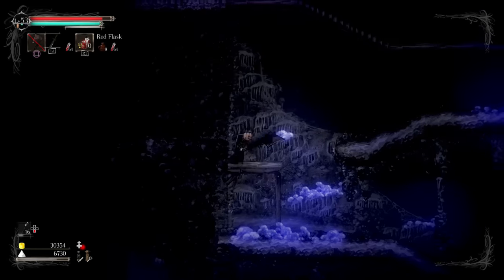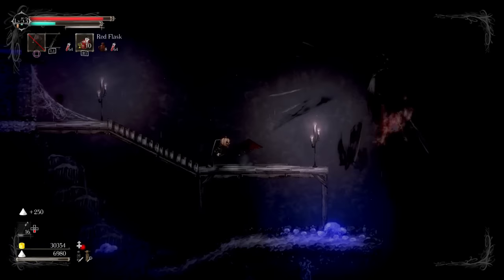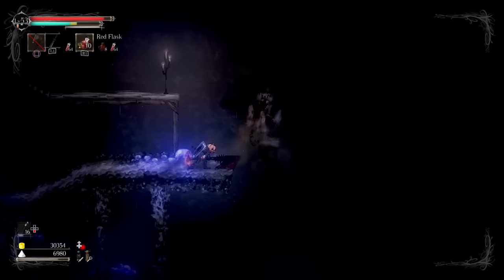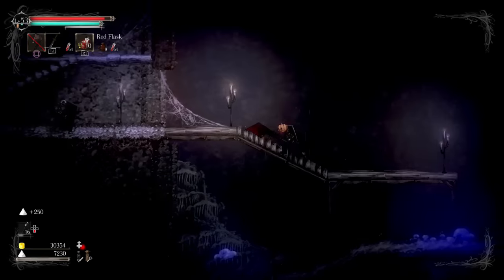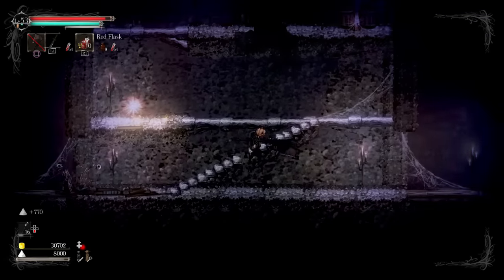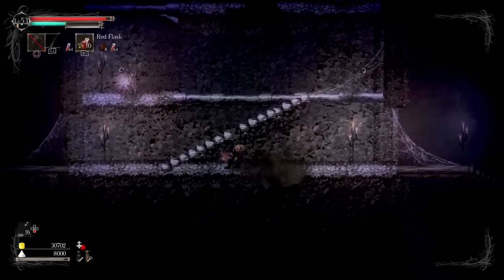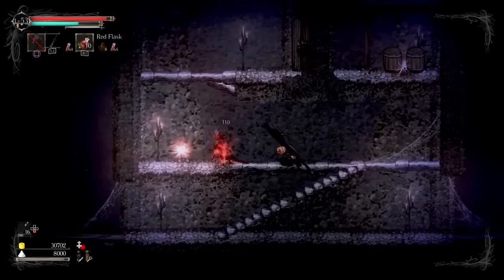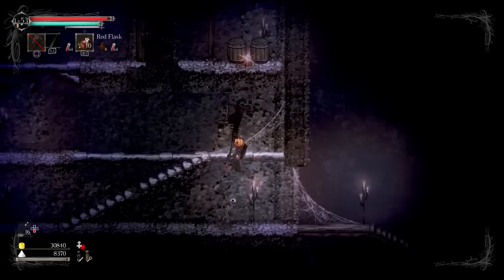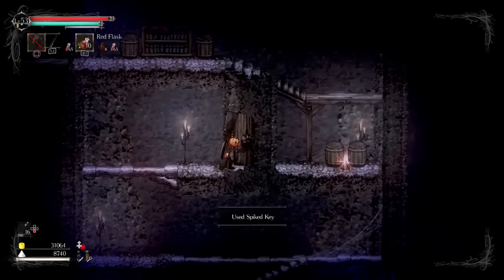It looks like I've actually missed a whole area. I gotta do this. I think this is the right way to go now that I have my thing. I'm gonna let you get a little bit closer — there. Close enough. This is probably the right way, with the doors locked business. More Teleskela. Got it. Spiked key.